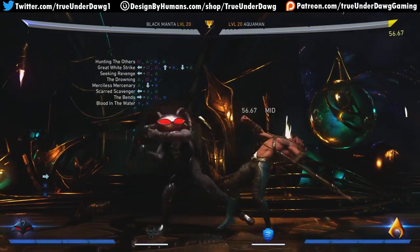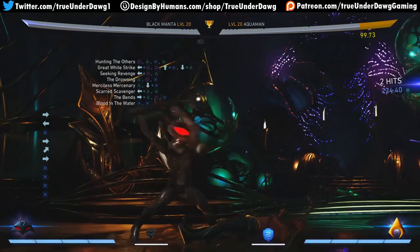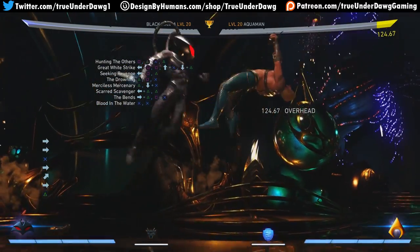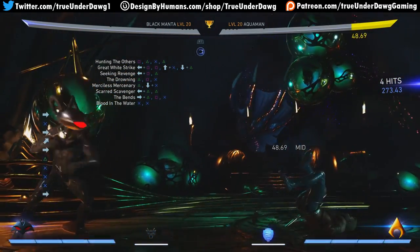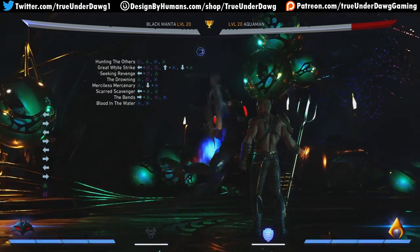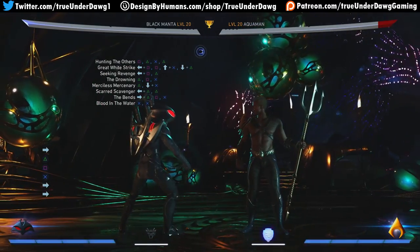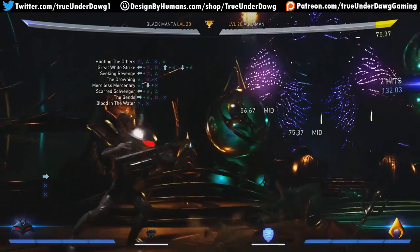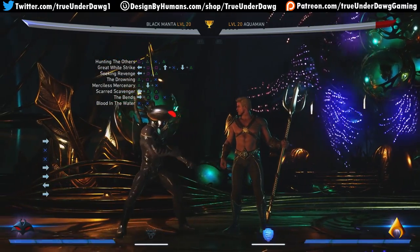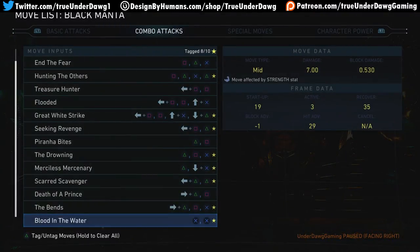It's not fast enough for missiles, thankfully, but you can meter burn cancel it — definitely an option. That's scary damage. Good for being safe, could also be a great meterless combo ender — it's the most damage you can get for two hits. Has a hard knockdown; dash in and go for more pressure. This also has a hard knockdown but knocks them a bit further away, so you're not quite in their face.